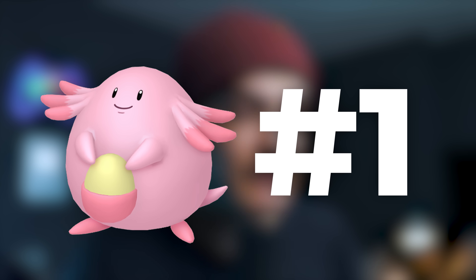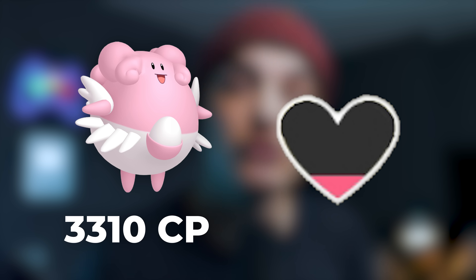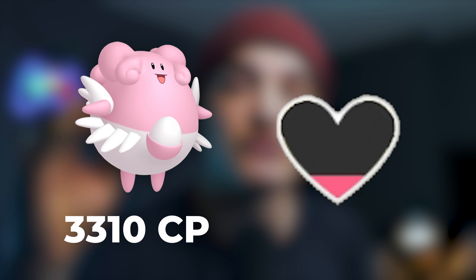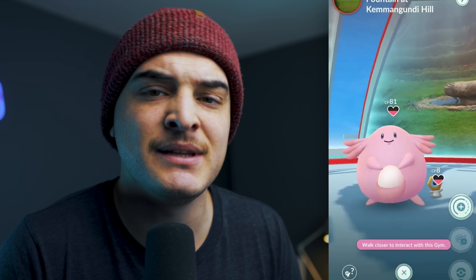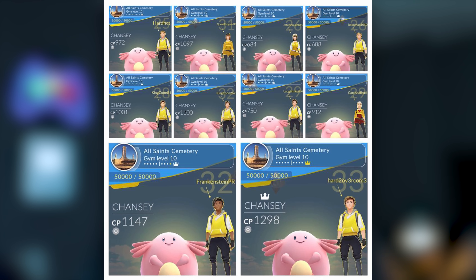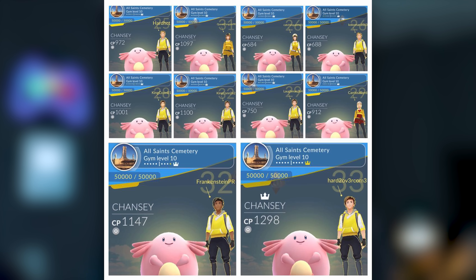Specifically, Chansey is actually better than Blissey for gym defense because the higher CP you are as a gym defender, the quicker you lose motivation, which means the quicker you naturally lose that CP. So Chansey, although it's not as high a CP, loses motivation slower and is just about as bulky as Blissey — they're very similar in bulk stats. Overall, I definitely recommend getting yourself a bunch of Chanseys and Blisseys for gym defense. If you're not into gym defense though, you could probably skip this Community Day.